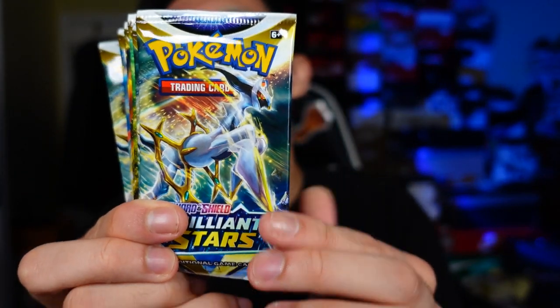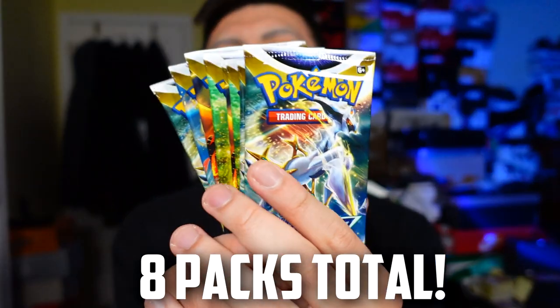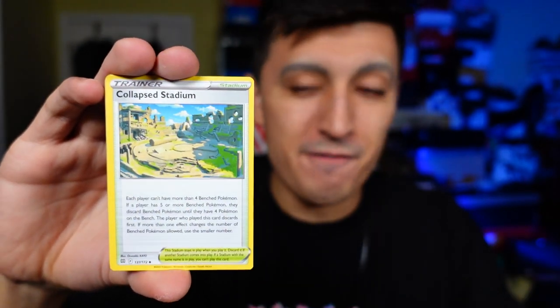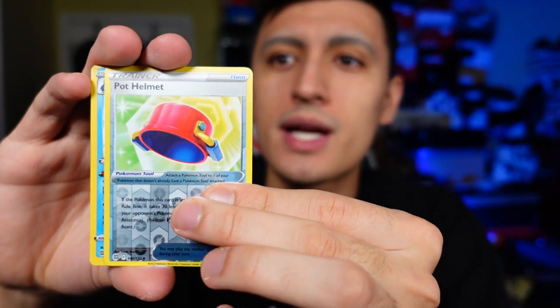There's also a bunch of booster packs included in the Elite Trainer Box — one, two, three, four, five, six, seven, eight — so eight booster packs in total. Hopefully we can get some really nice pulls. The rate is you're pretty much going to get two to three V cards or better, but with these character rares we might get a lot more hits than we're used to. Let's get this first pack underway — I hope you guys are having a great day, finally opening Brilliant Stars on the channel because I didn't delete this video.